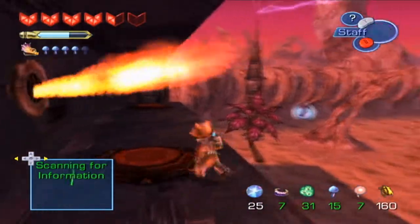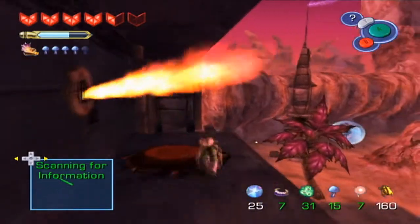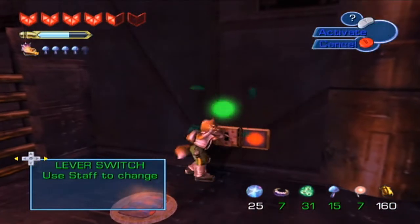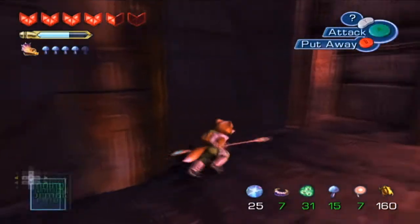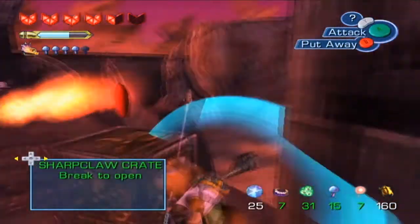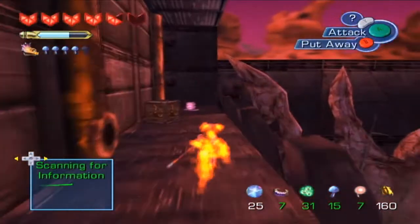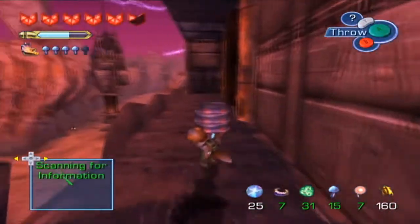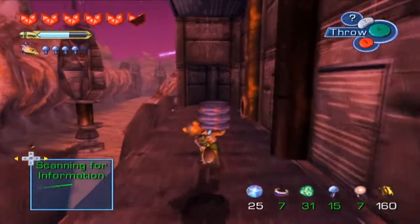There's a thingy right there to catch a bomb. Oh I see, so that stops the fire - I'm sure that'll be useful momentarily. I should not have hit that yet. I'm assuming the bomb's gonna be through here and we have to take it through this big long corridor. Okay, there we go - I figured out what to do, which is fantastic.